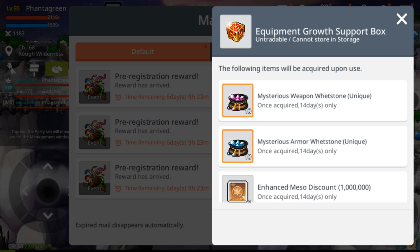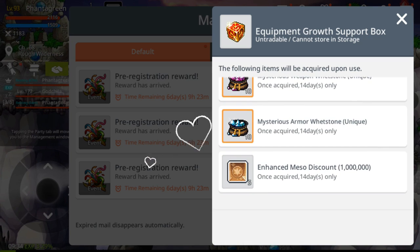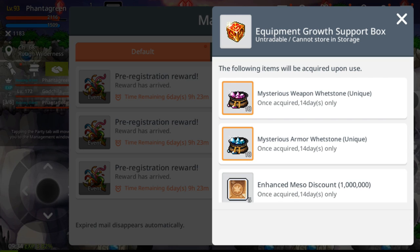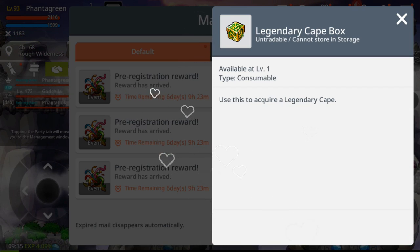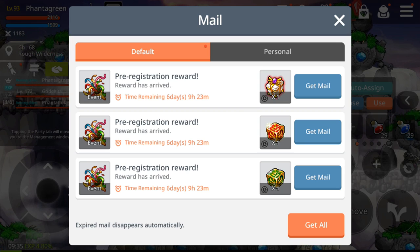This equipment growth box is awesome because it contains a mysterious big stone, unique, tank each, and an enhanced mezzo discount of 1 million. Recently they also raised the experience of the weapon powder stone, which is great. You can put this to good use for your new characters or your main when you are leveling up your equipment.